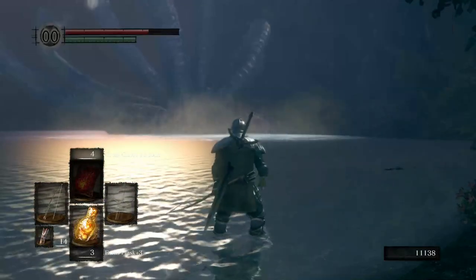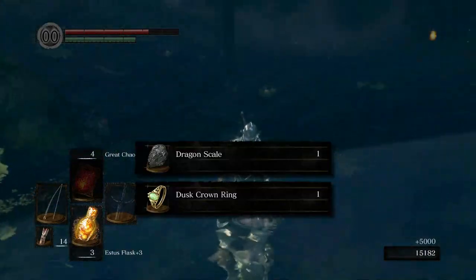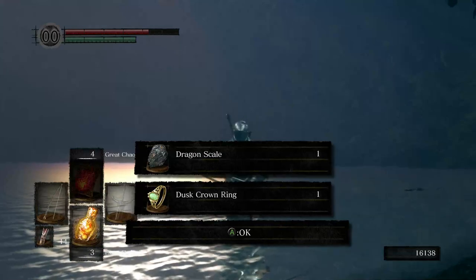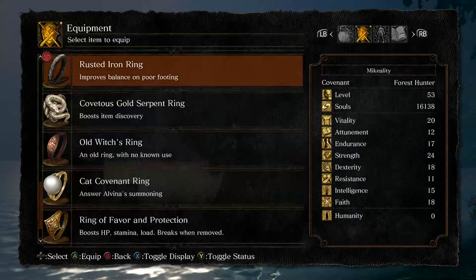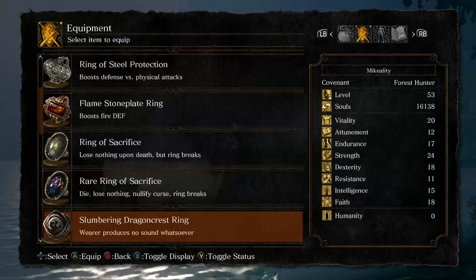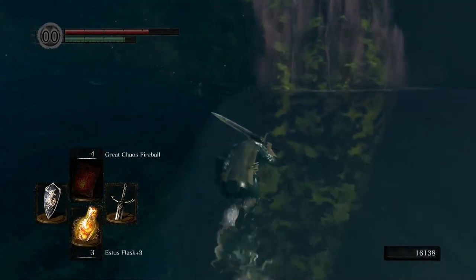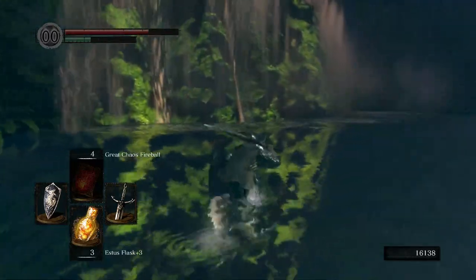That's what you get. For our efforts, we get ourselves a Dragon Scale and the Dusk Crown Ring. The Dusk Crown Ring grants extra magic casting but halves your HP. If you really want to go hard with magic it's a decent ring, but we're not quite that devoted.